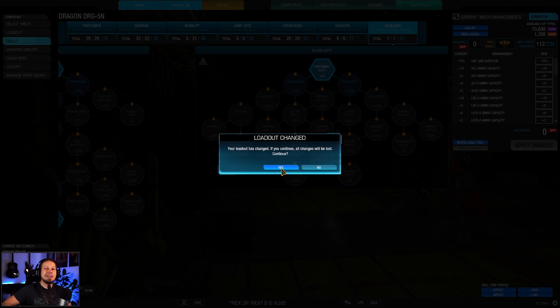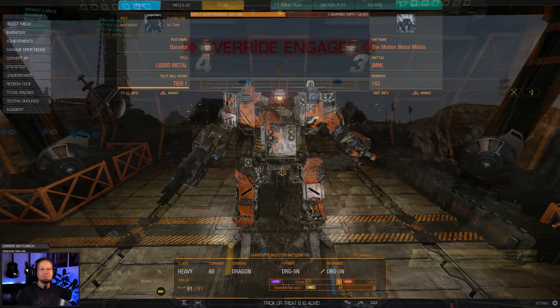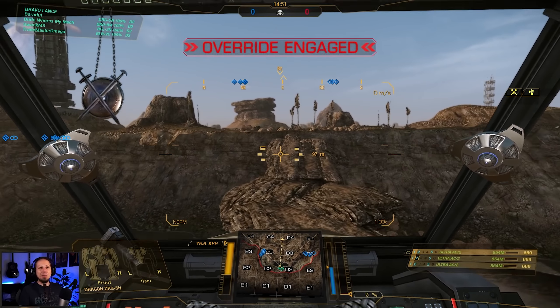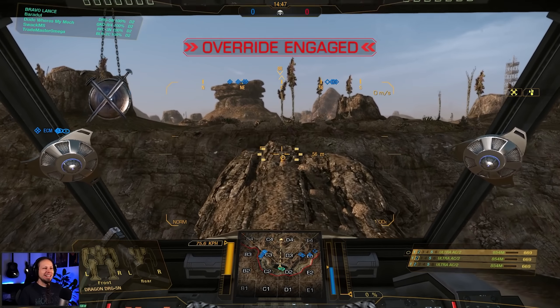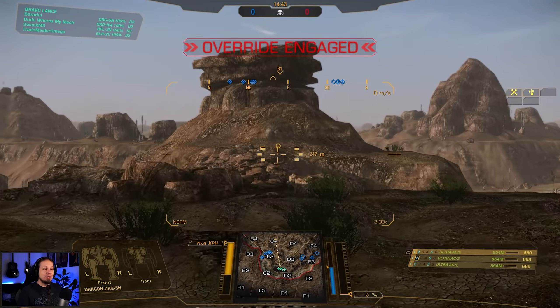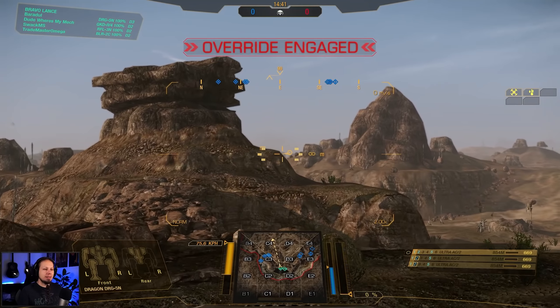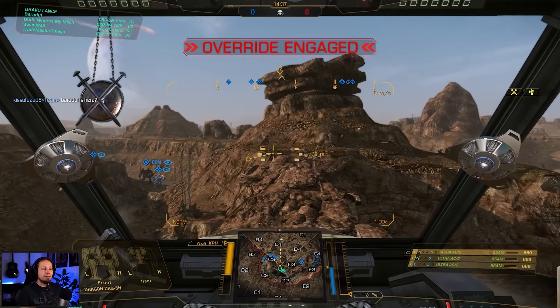I wish you all a lot of fun in the two games coming now. Don't forget to leave a rating and subscribe to the channel if you haven't already — now it's time to hit the battlefield! First game of the day we are playing Canyon Network, Skirmish mode. We're going to take a nice high ground spot and shoot around this hill at enemies on the other side of the battlefield.